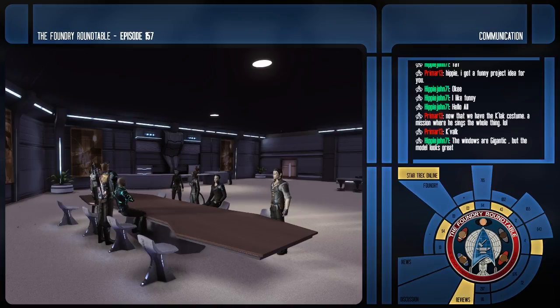Those are the first KDF and Romulan ships from the 26th century, but we've also gotten with Agents of Yesterday four other Federation ships for the 26th century — smaller ones in the same design philosophy. So we have a little fleet of Federation ships now. Unfortunately none of these are in the Foundry yet, but we get ships fairly regularly so I assume we will get them. It's another era you could set missions in.